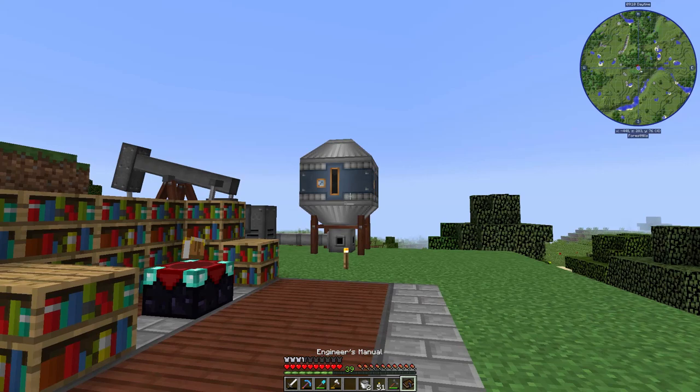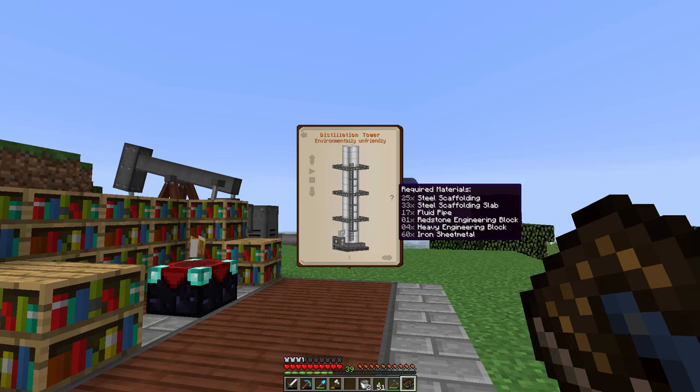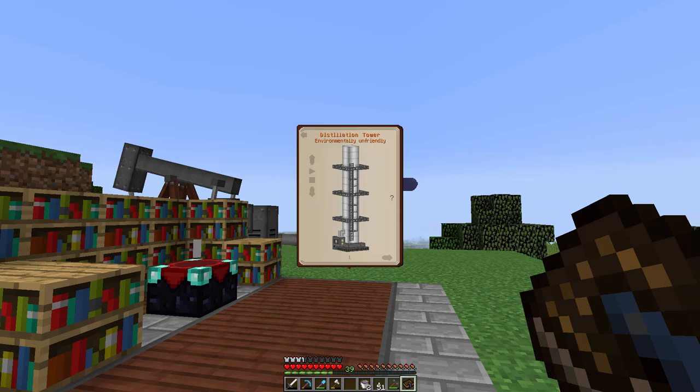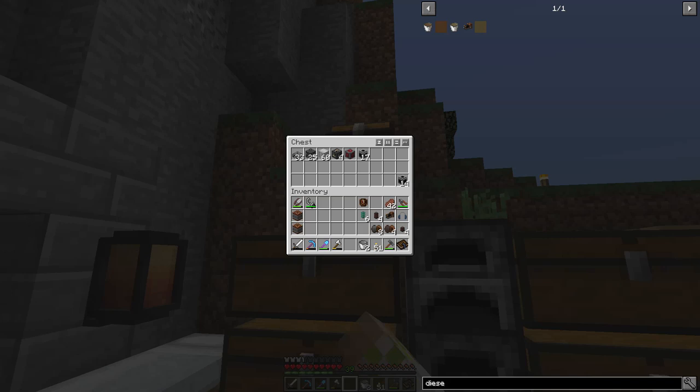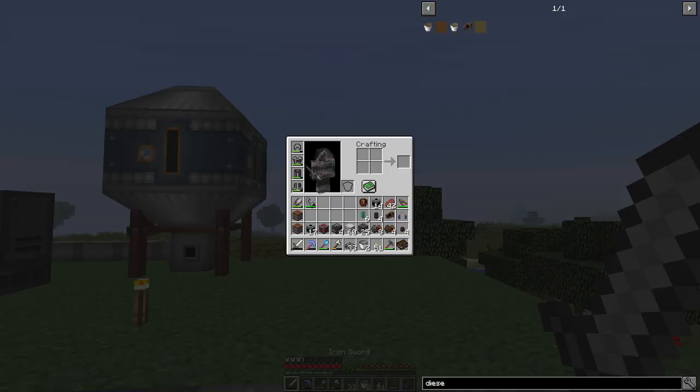That is not an understatement. The distillation tower is very, very tall — not too big in terms of length and width, but it's got some height to it. It's going to take 25 steel scaffolding, 33 steel scaffolding slabs, 17 fluid pipes, one redstone engineering block, four heavy engineering blocks, and 60 iron sheet metals. A little expensive when it comes to steel and iron, as to be expected with any Immersive Engineering or Immersive Petroleum build, but all in all not too bad — not a ton of annoying heavy engineering blocks to make.